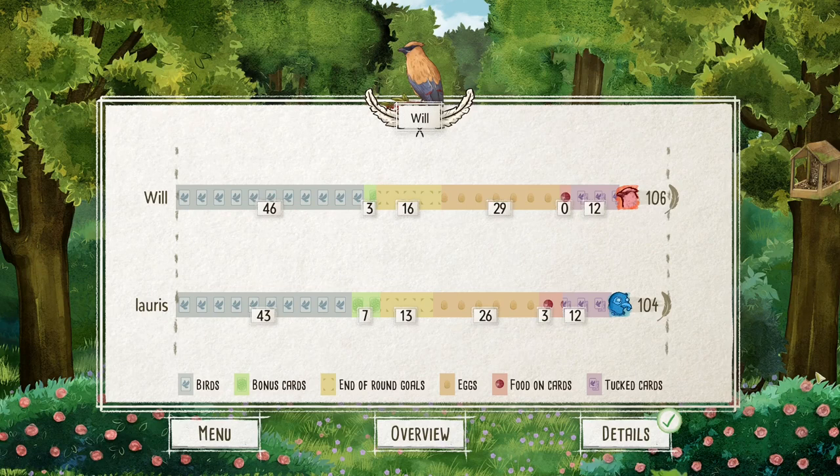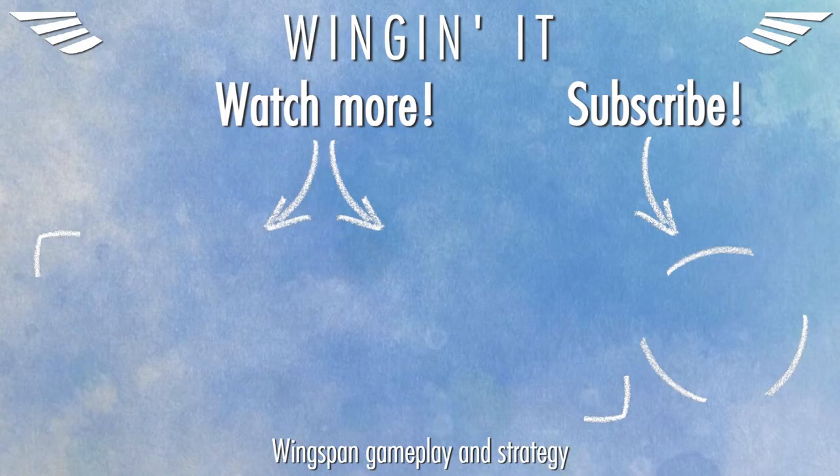I say this time and time again, but when you're playing 1v1 those end of round goals are so important, because every point you get is a point your opponent isn't getting - you get the double whammy effect of gaining points while also taking them away from your opponent. I hope you enjoyed watching that - it was certainly a stressful game, particularly in that last round. But this just goes to show that if you play the right cards, build up a nice engine, and get a couple of those pink egg-laying powers, you can beat even the strongest of Grasslands engines. Thank you very much for watching and I'll see you next time.